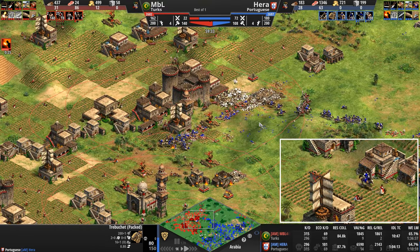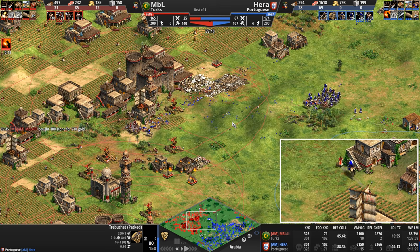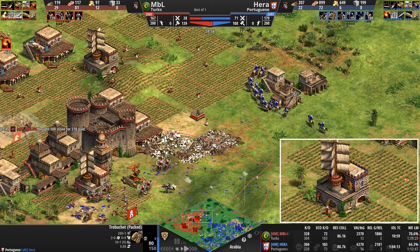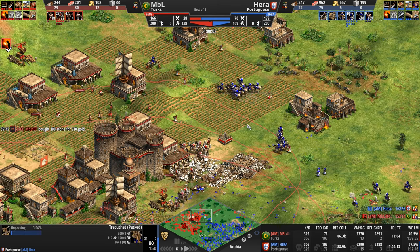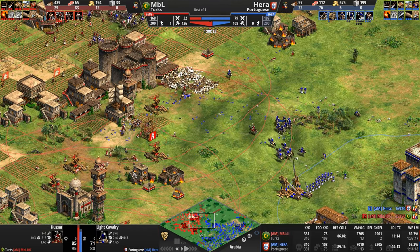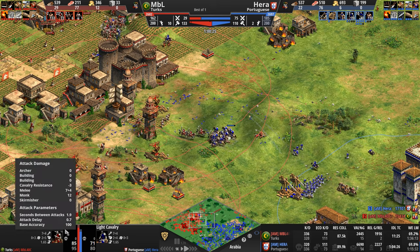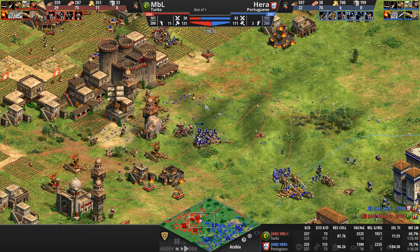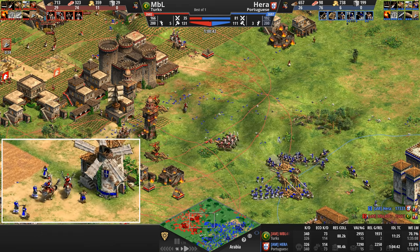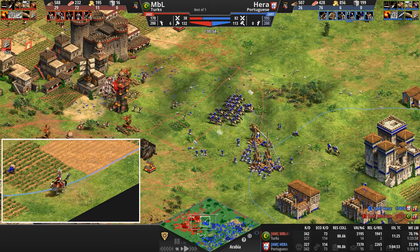Actually, does their melee armor get better when they unpack? Their pierce armor jumps up massively when packed, and their melee armor doubles from one to two when moving — kind of makes sense. Now the Turkish hussars are here, fully upgraded. They come with seven pierce armor. Comparison of a light cav to a hussar: the exact same attack, exact same melee armor, exact same movement speed. But the Turkish hussar attacks a little bit quicker and has 15 more HP. It is in all respects the stronger unit — about 15-20% stronger.